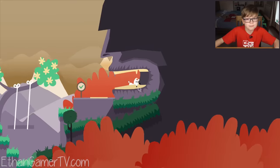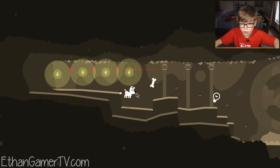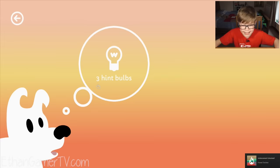This is weird! We're going into a statue's mouth! Yuck! Magic! Forest torches! Three hint bulbs!